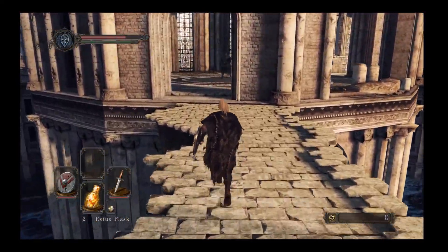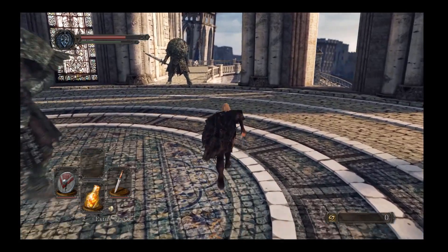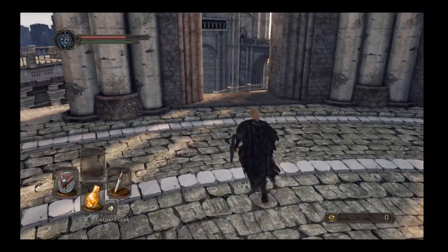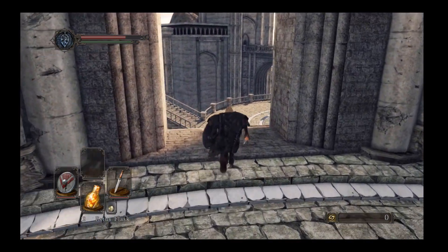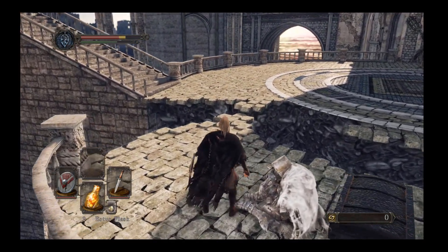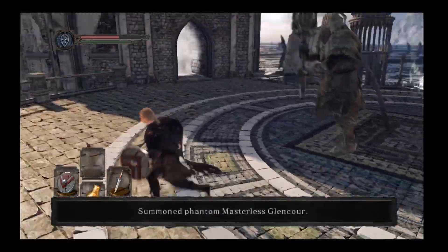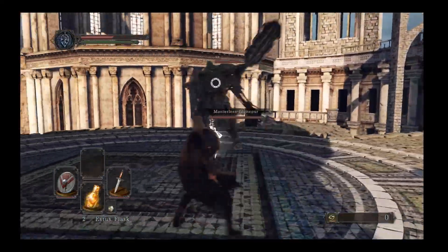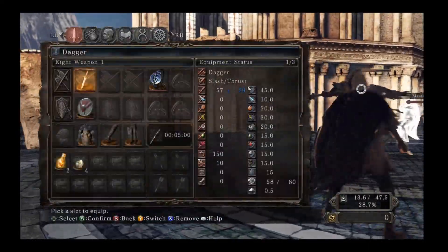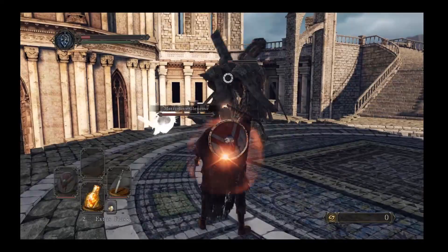We're going to make a pretty cool jump over here. I'm going to slow it down so you can practice. You want to run parallel out this window, maybe aim for the corner of the bridge, and then jump. You can make this jump a lot of times — it's pretty forgiving, there's a lot of room for error. I'm going to cause that monster to swing and miss so I can summon Glencur. The first thing we're going to do is get the Watch Dragon shield — the shield allows us to have better item find.